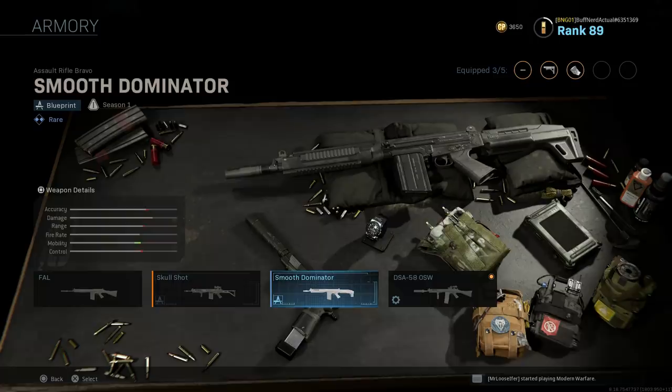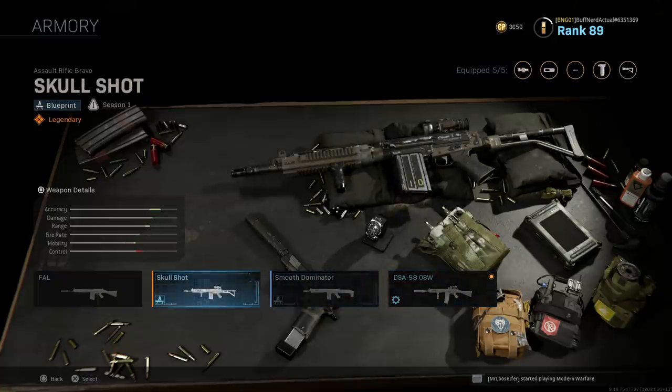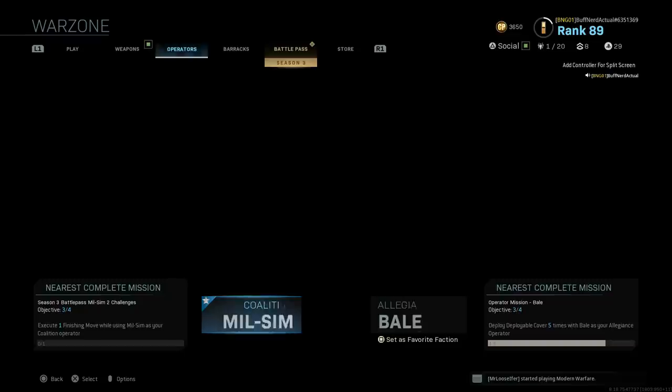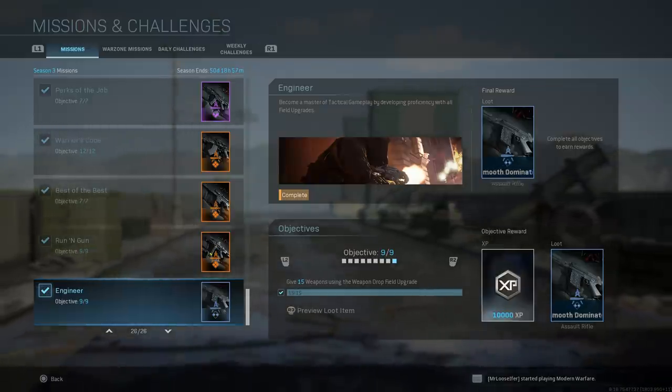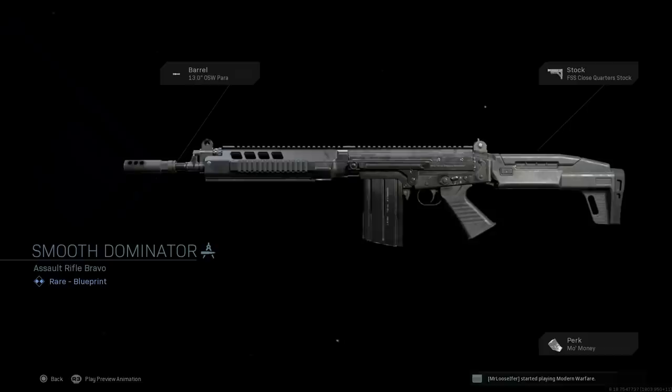The Smooth Dominator was available in the barracks as a challenge. I also have my custom blueprint saved as the DSA 58 OSW. Then we have the Skull Shot, available in the store, which also replicates the DSA 58 OSW. The Skull Shot was available in Season 1 or 2 to purchase from the CoD store with CoD points, but the Smooth Dominator is available in the barracks via a challenge. It's part of the Engineer Blueprint challenge — nine steps, with the Smooth Dominator as the final reward, turning the FAL into the modernized DSA, David Slavago Arms 58 OSW.